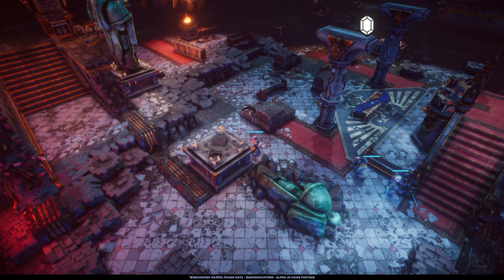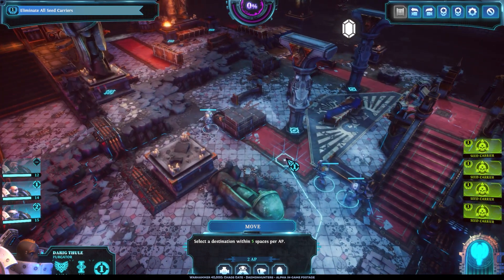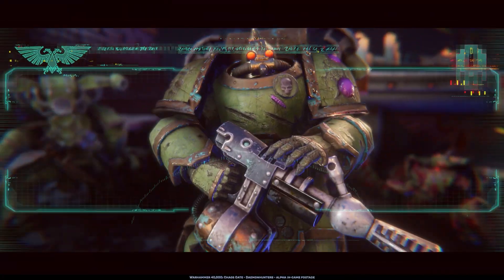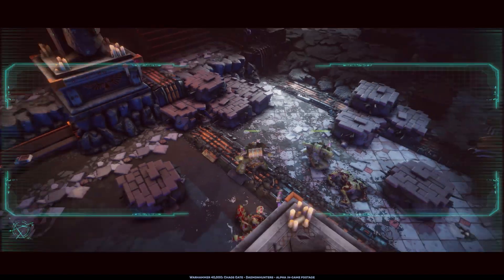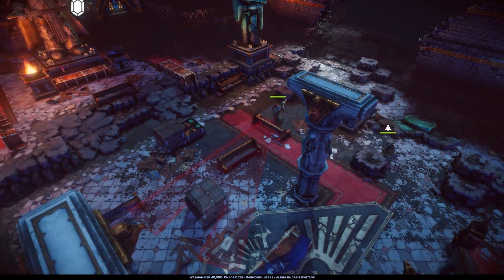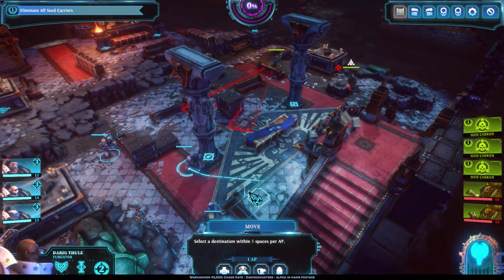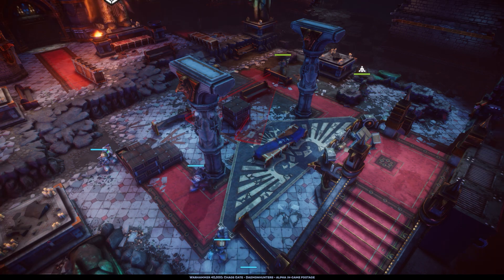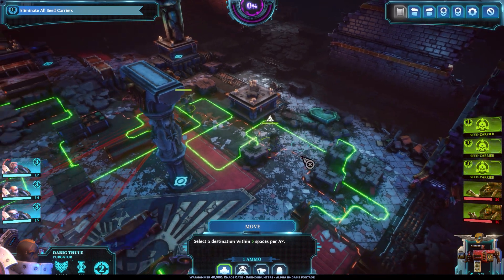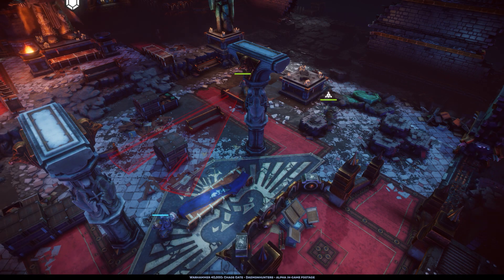As you can see with the gameplay in the background, the game looks absolutely beautiful. The environments look very nice, the models look great, and even the destruction — the little fire effects — just looks beautiful. The enemies look really nice as well. When it comes to playing, it's a turn-based game, so you act through action points. Moving forward costs an action point, doing a weapon attack costs an action point, and you only have a certain number per turn, so you have to use them wisely. You don't want to run all your guys forward and have no action points left to shoot the enemy while you're out in the open.